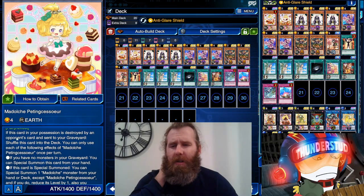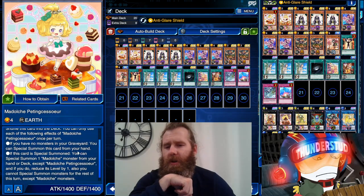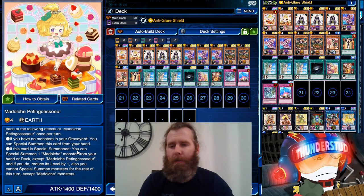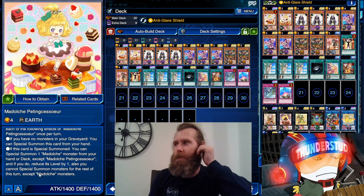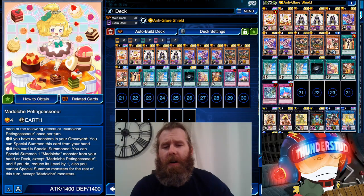It does all the normal Madulce stuff where it goes back to the deck if it's destroyed. It has two effects: if you have no monsters in your graveyard - which Madulce's usually don't - you can special summon this card from your hand. If this card is special summoned, you can special summon one Madulce from your hand or deck, its level is reduced by one, and you can only special summon Madulce monsters for the rest of the turn.